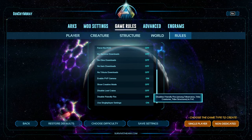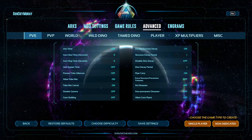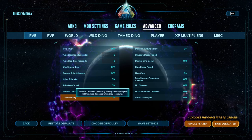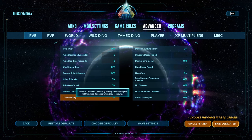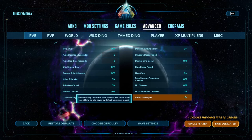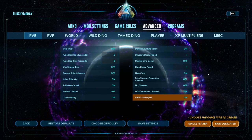Now over in the Advanced section, going into PVE. The things you're going to want to turn on are: allow cave building, non-permanent diseases — so if you die, the disease goes away — and allow cave flyers. This is so that way you can fly through all the caves, like in the Center, or fly out of a cave like in Scorched Earth.